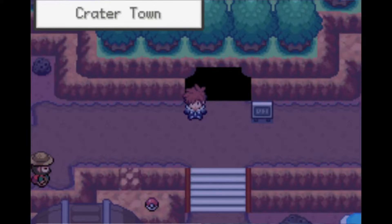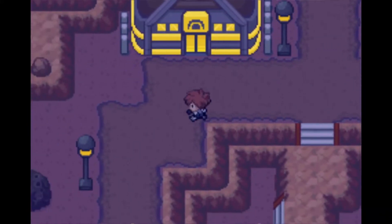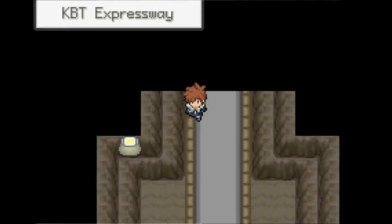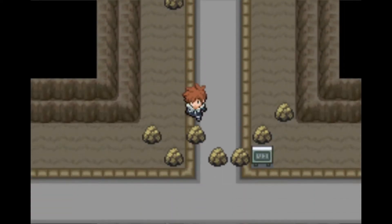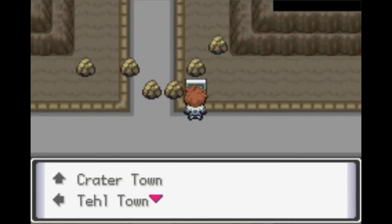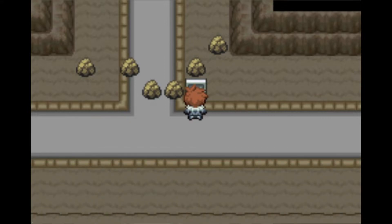I end up at Crater Town. I wonder if I should head south from here — I remember there was a little cutscene down here. Back to the Expressway. Reading a sign: Crater Town, Tell Town, Fall Shore City, Epitome Town. I think I want to go to Fall Shore.